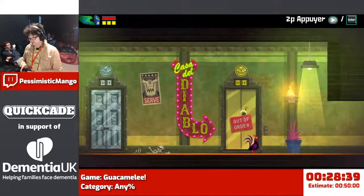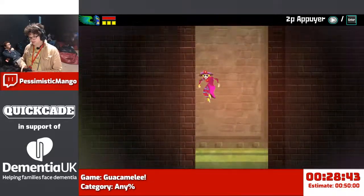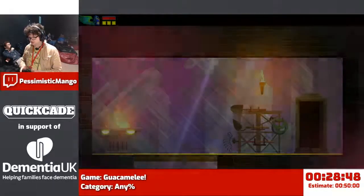I've also switched costume. There's a lot going on. This costume means that special moves don't use stamina, because the mountains we're going into require a lot of special moves.